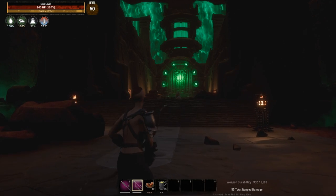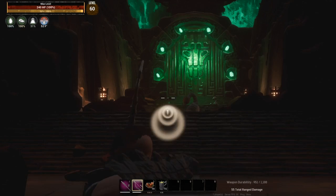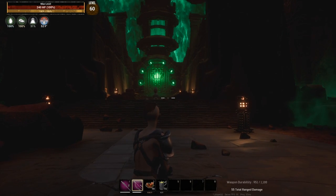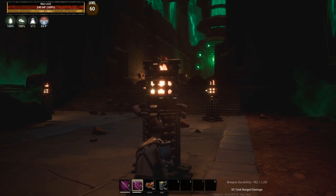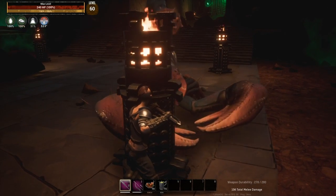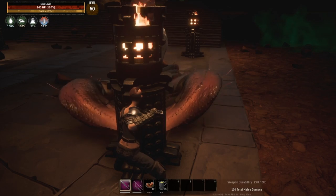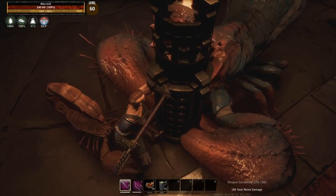You have the queen and two small scorpions — one on the left, one on the right — and we're going to do some damage with the arrow to them. Remember, my damage multiplier is way up so I am killing stuff way faster than you will be. Here's what you need to do: line yourself up with the brazier. Put the scorpion on the other side of that brazier from you and then you won't be able to get hit.